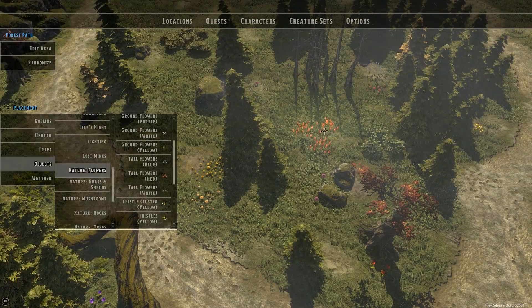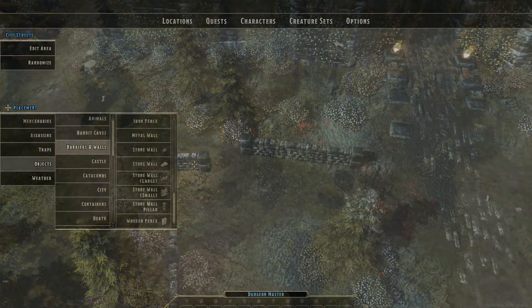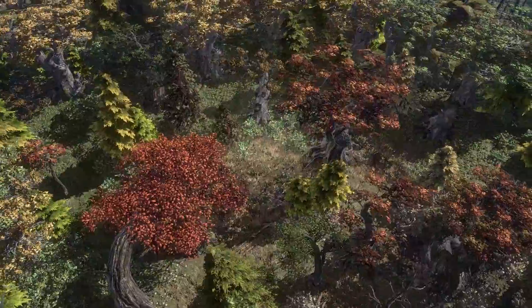We're adding over 150 new placeable nature objects for Dungeon Masters — stone walls, rocks, trees, and a whole bunch more.